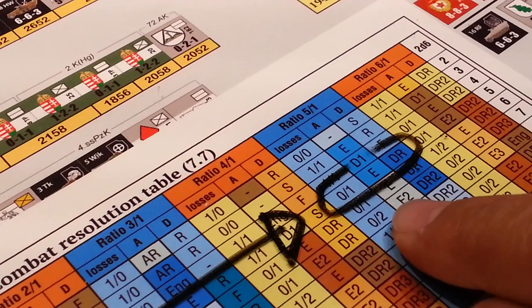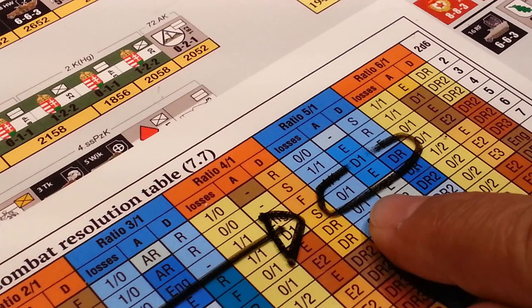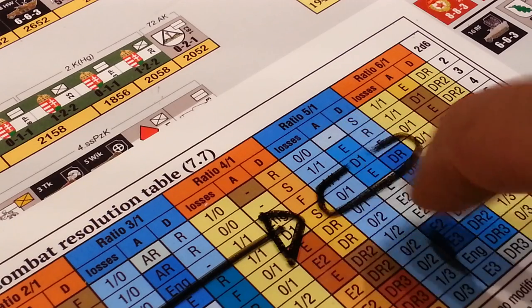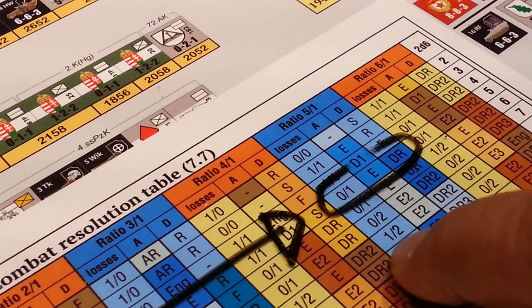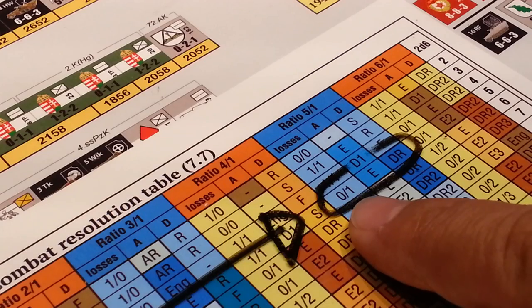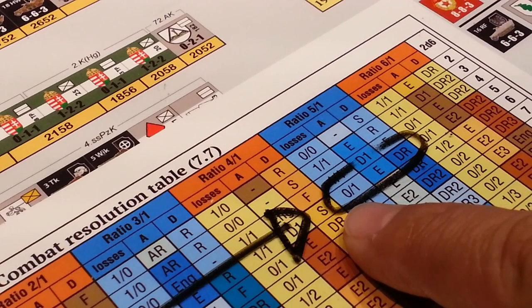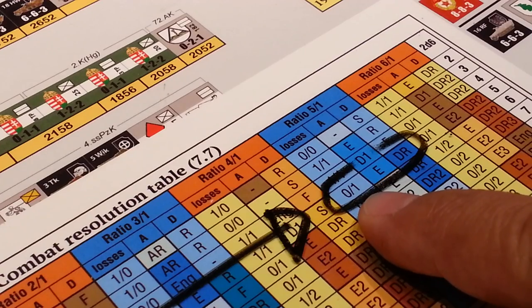If we look at the 5 to 1 column and we look at the 5 that we rolled, we can see that in the attrition column here — the A and the D — we can see that in the losses column on the left-hand side, the attacker's loss is nothing and the defender's loss is 1, so they suffer attrition of 1.